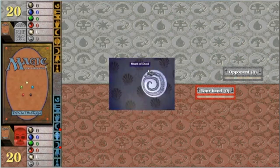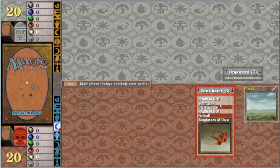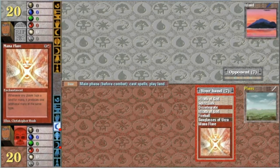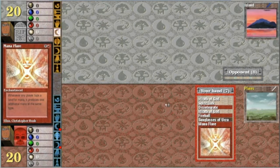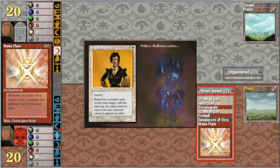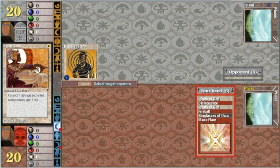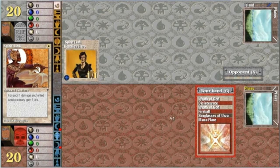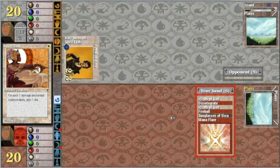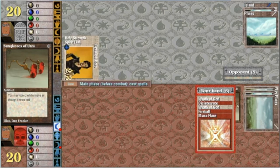Let's play a new opponent. Hopefully they don't get mana flooded — hopefully I don't either. The Spirit Link is helpful for that. Artwork by Kaja Foglio. Now I'm hurting. Basically what happened to the opponent last game is happening to me this game. And now we're into Sunglasses, then Mana Flare. This is where the Sunglasses come in handy.